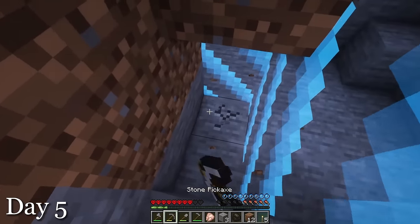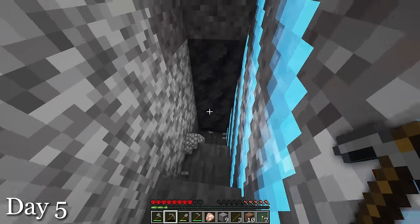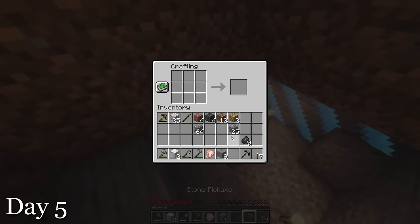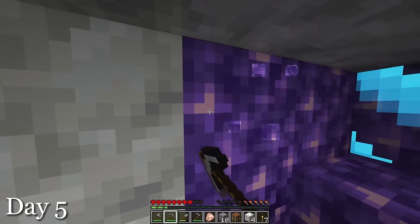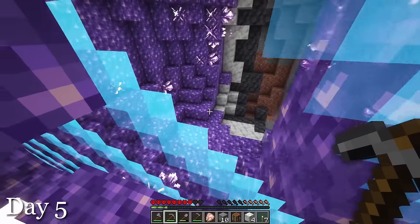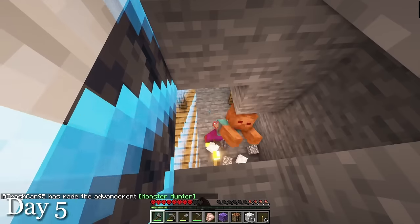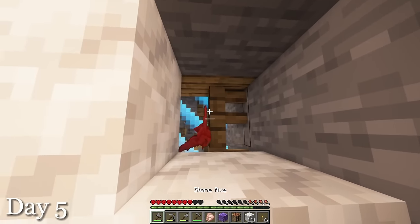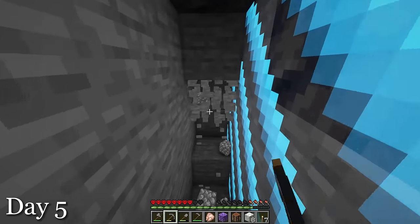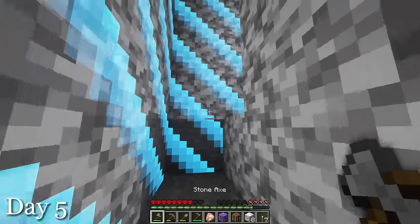I did have to make a turn because of the border. I blocked off the water, continued mining, and ran into a geode. My pickaxe broke, so I went back up to the surface to make a new one. While mining into the geode, I could hear a ton of mobs. Thankfully, the inside of the geode was outside the border, which means no mobs can spawn there. After mining like two more blocks, I stumbled into a mine shaft that had a zombie inside. I took it out and saw that most of the mine shaft was outside the border.